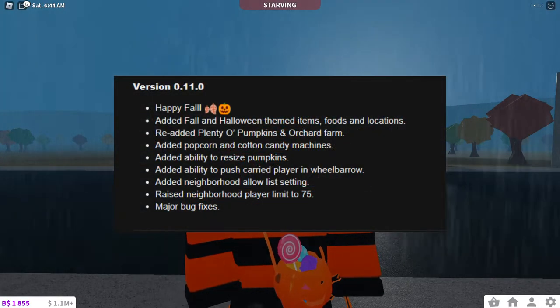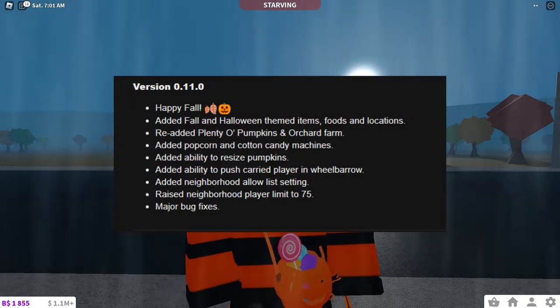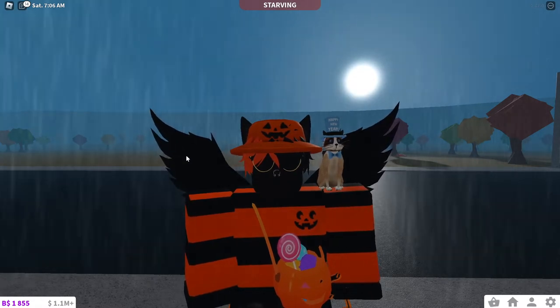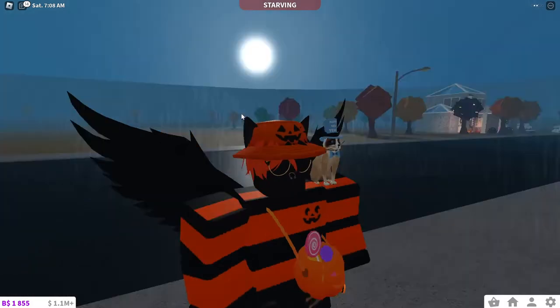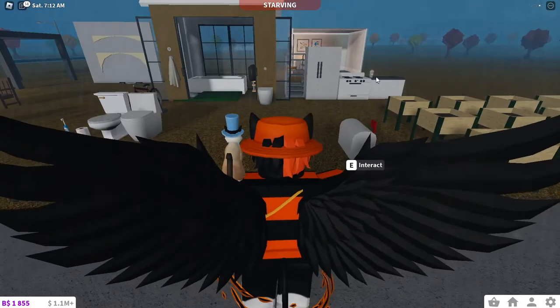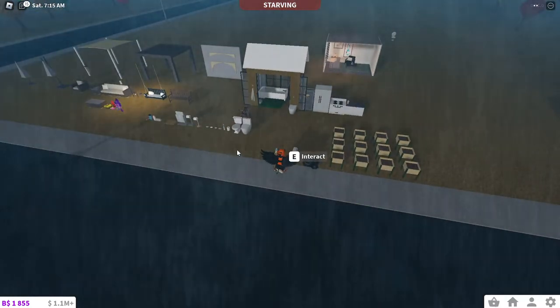Showing on screen now you'll see the update logs for version 0.11.0. Happy fall everyone! Bloxburg has added fall and Halloween themed items, stores, and locations. They re-added plenty of old pumpkins and orchard farm, added popcorn and cotton candy machines, the ability to resize pumpkins, ability to push and carry a player in a wheelbarrow, a neighborhood allowed list setting, raised the neighborhood player limit to 75, and major bug fixes. The raised limit means 75 people can now be in the neighborhood instead of the previous max of 50, which allows YouTubers to have more players in the neighborhood.